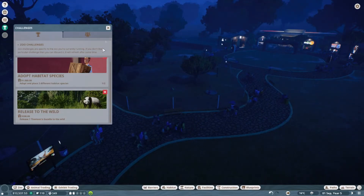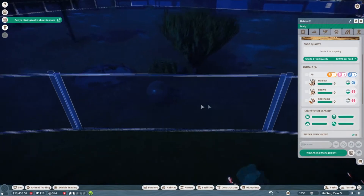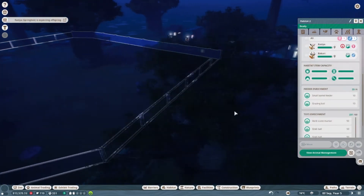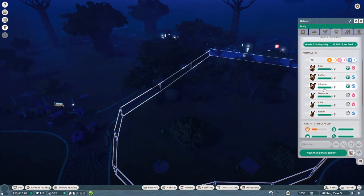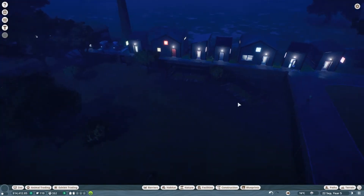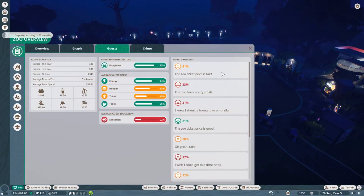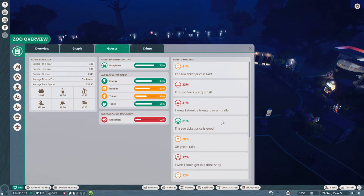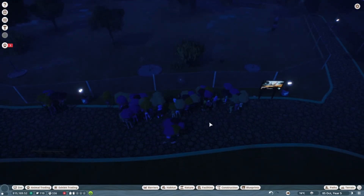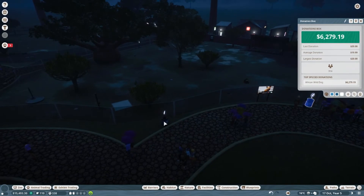We have some new challenges — one is to release a Thompson gazelle to the wild. We have two females, one of which is a little baby. We could release the mother but we'll wait until they're a bit older. The springboks haven't bred yet. For the African wild dogs, there are quite a few — we could release one for conservation credits but he's a really good rank so I'll leave him. Oh, what are people saying about our zoo? Ticket prices are seen as fair, people think it's still quite small, and some are unhappy about the weather — I can't really do much about that.